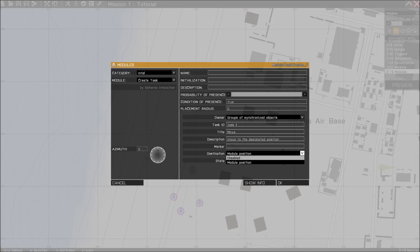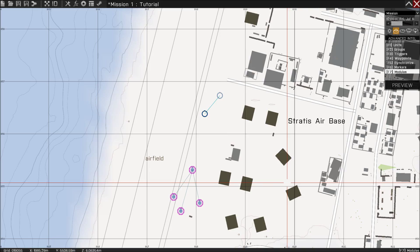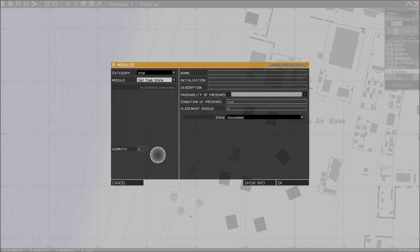For destination, you can disable it because then it doesn't show on your map. But I'm gonna show you why. So you click on assigned and press OK. Then we're gonna place a second module which is Set Task State. We're gonna say that when the mission is completed it will be shown as succeeded. Click on that and press OK. Then we're gonna place a third module which is Task Destination, and just press OK.